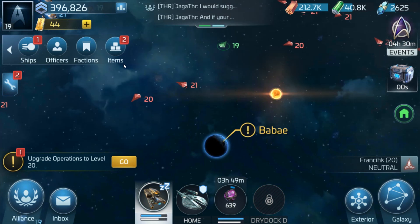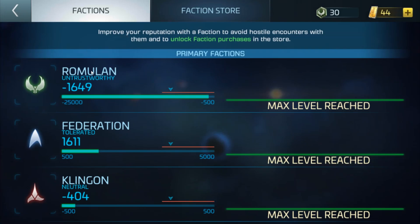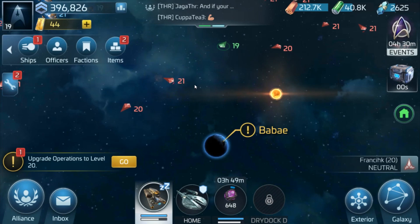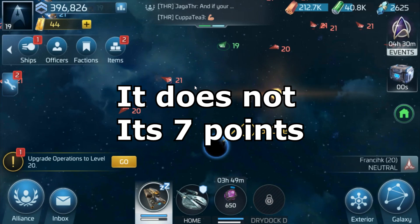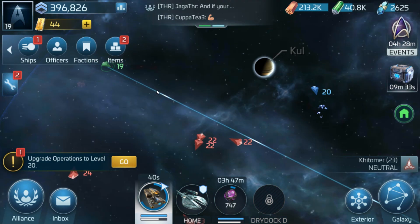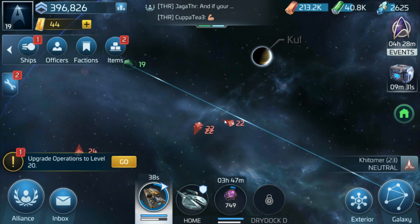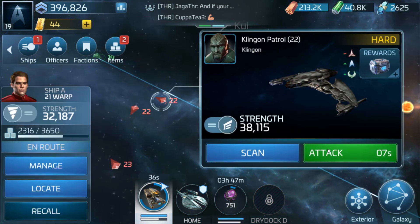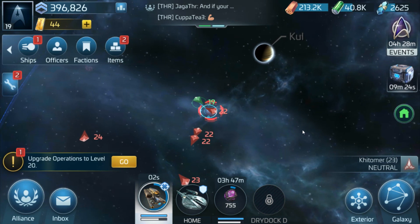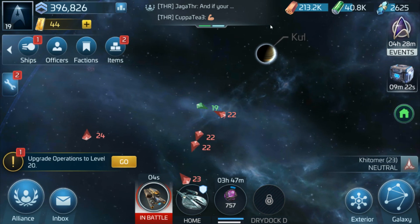I just had to double check there with the level 21 — I thought they gave you 10 rep but they actually give you five. I actually attacked two there, so that's put me up to 1611. Now if I attack a level 22 it should give me 10 points, so I'm going to quickly head to another system and double check that. We've just arrived in another system — attacking a level 22 now. This should give me 10 rep. Let's have a quick look.